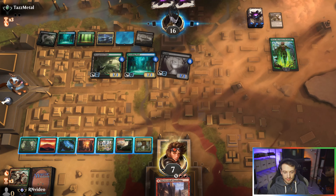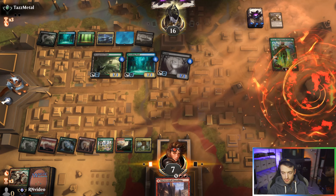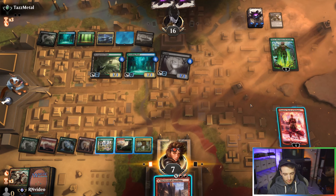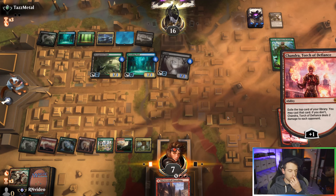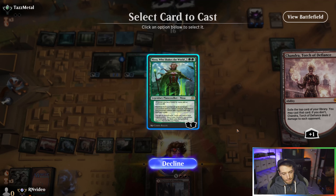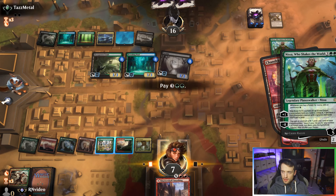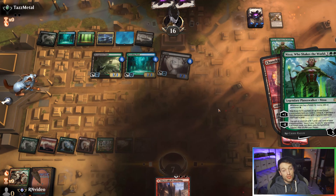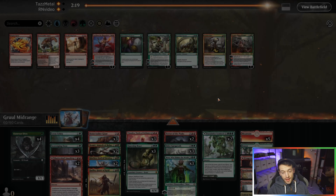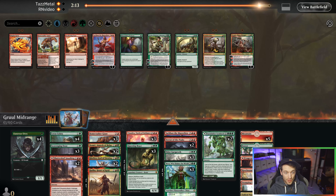Ah, I gotta cast a Locthwain — that's gross. Let's play ourselves a Chandra. I guess we have to plus. Yeah, okay — we're going to lose this one. They have a bunch of creature removal, so I think we should get spicy and get weird with it in the sideboard.